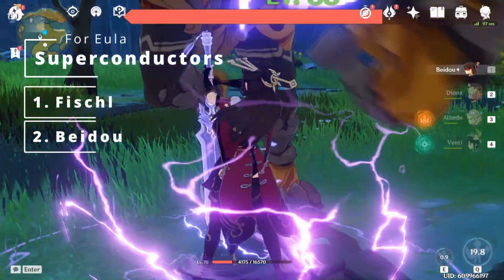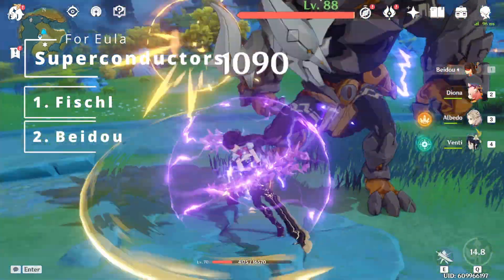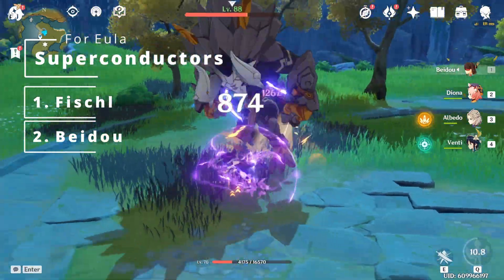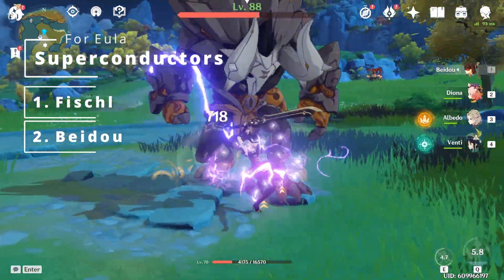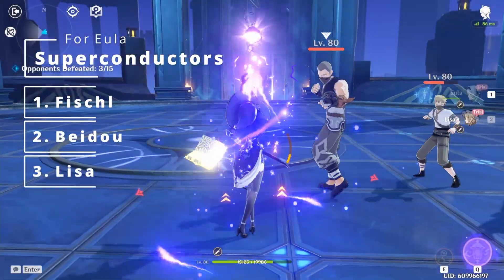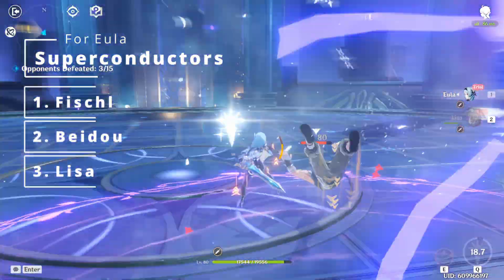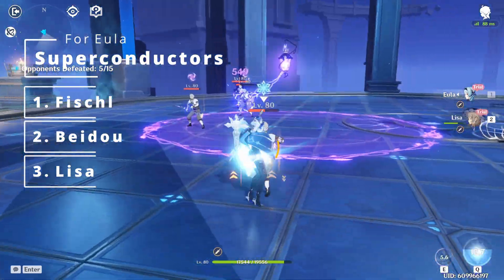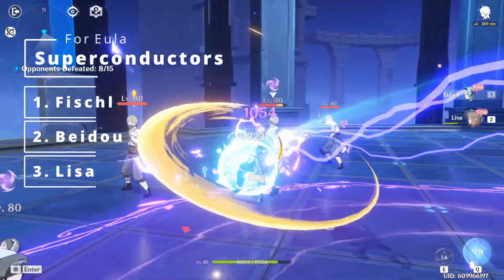Fischl should come to everyone's mind when someone says Electro Support. Casting her crow puts down Oz, which provides a continuous single-target electrical turret, great for creating continuous superconduct reactions with cryo. The next Electro unit recommended would definitely be Beidou. Due to her shield during her ultimate and her insane counter, Beidou is a unit you always want by your side in hard content like the Spiral Abyss. Lisa shines by using her ultimate, which creates a continuous Electro application, zapping everyone in the nearby vicinity — great for creating superconduct reactions with Eula's E Press.